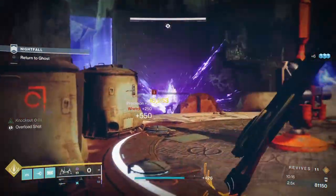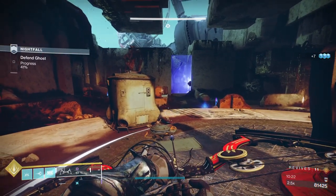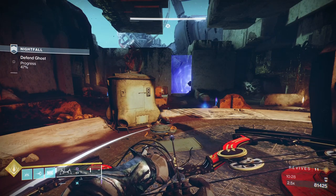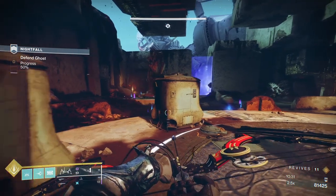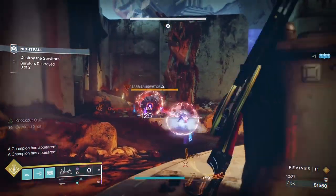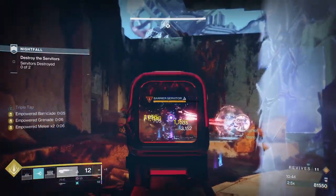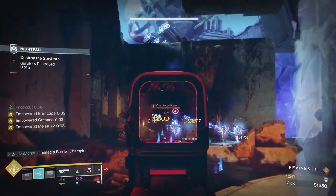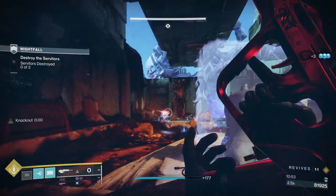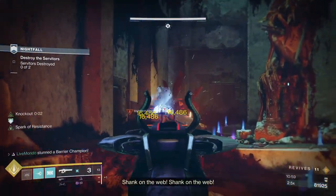At 50% — technically 51% is when you'll come off — you're going to get two barriers and then some exploding shanks. I'm being specific about 51% because I've gotten off at 49% before and the ads haven't come out until 50%, which is why I try to be precise. Get off, deal with the two barriers and exploders separately.